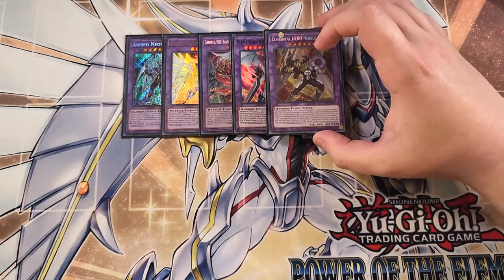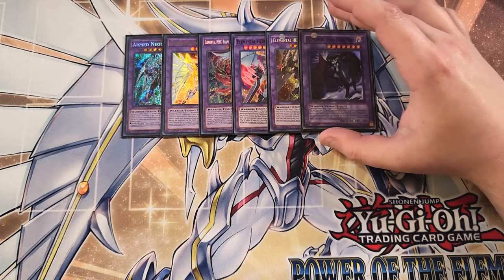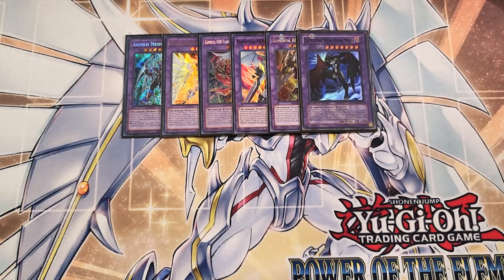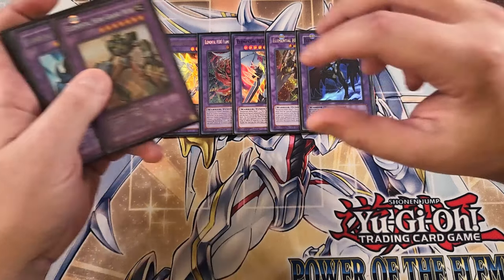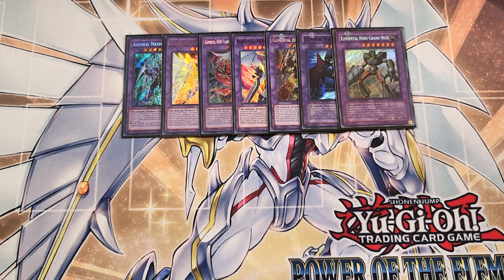We can play a single copy of Nebula Neos. Nebula Neos is great as a one-of — it's very easy to make in this build. It must be first fusion summoned from your extra deck by shuffling the listed cards you control into the deck without Polymerization. And if this card is special summoned from the extra deck, you draw cards equal to the number of cards your opponent controls, then negate the effects of one face-up card on the field until the end of the turn. During the end phase, shuffle this card into the extra deck and banish all cards on the field face down. We can play a single copy of Dark Neos, because it's really easy to make in the deck. And a single copy of Grand Neos — basically a bounce effect, and you have to use a copy of Grand Mole to make this card.